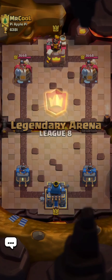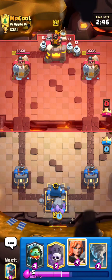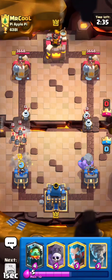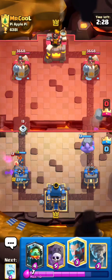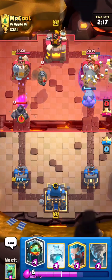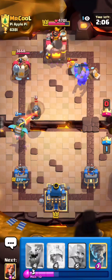Let's jump into the next one — going against Mr. Cool. His clan is Pie Apple Pie. He goes zappies in the back so I'll go bowler first, and if he goes royal hogs I'll just valk. Exactly — everybody who uses zappies is usually running royal hogs. This is probably a really good matchup for me. That was a bad flying machine placement — he probably should have dropped it high to take out the bowler and then gone to the opposite lane. He goes all in and I just ice whiz. Even with an e-wiz I don't think he would have gotten it down in time before his mega knight melted.